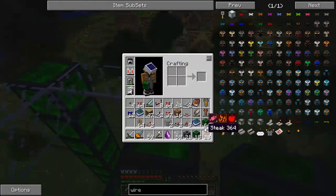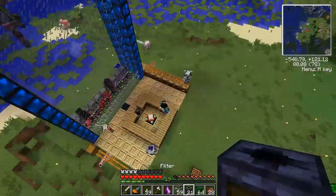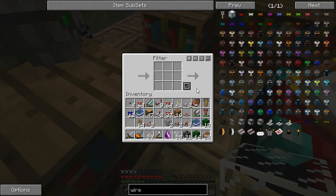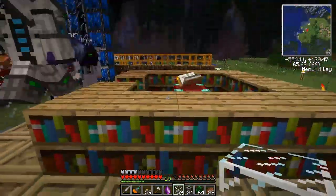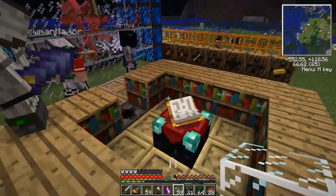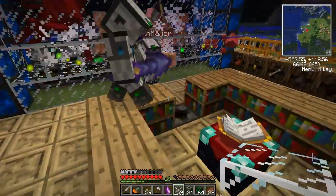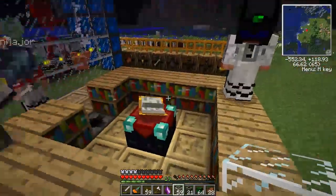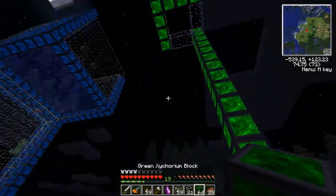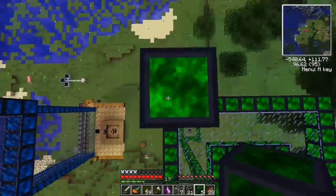Why aren't the books processing? They're not going anywhere. You've got to pull them out of the table — I just enchanted one, got a charging enchantment, and it's not going anywhere. You've got to pull them out and drop them on the ground. The filter's not pulling them out of the table. Yeah, you can't interface machines like that — it's like a disco inferno.